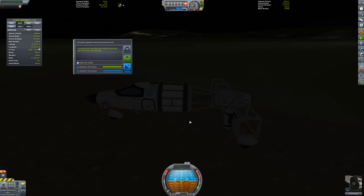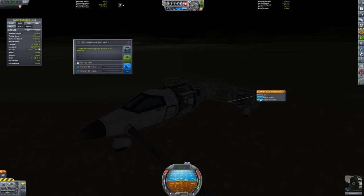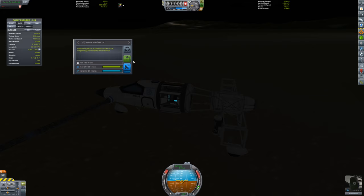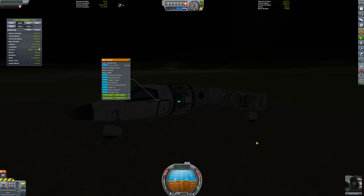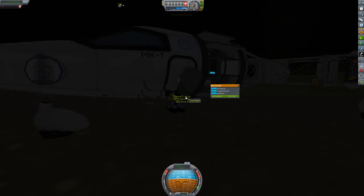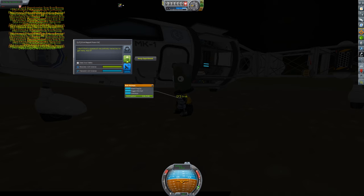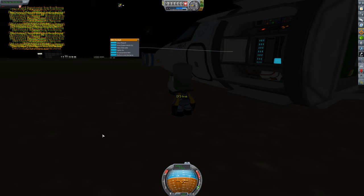I can see I'm in the KSC biome, which represents KSC as a whole, so I actually have experiments I can run right here. Let's disengage the engine. We'll run this experiment, run this one again, and again — all these different experiments can be done across all the different biomes. It's a bit of a cheaty system but the game allows it so we're doing it. I do an EVA, jump out, take the data, store the experiments. Then I do an EVA report standing on the ground, take that data and store the experiments.